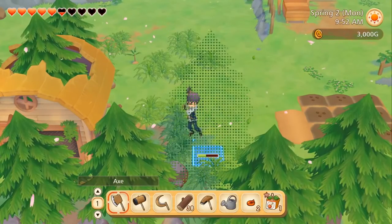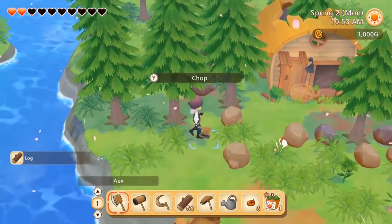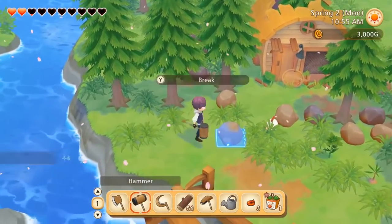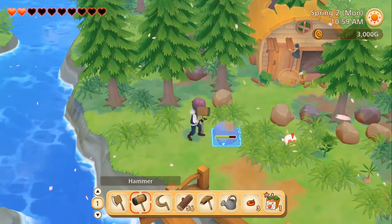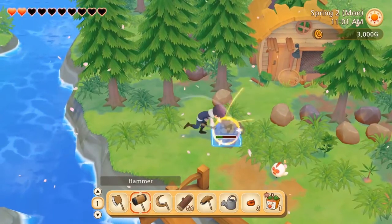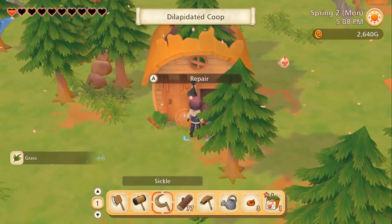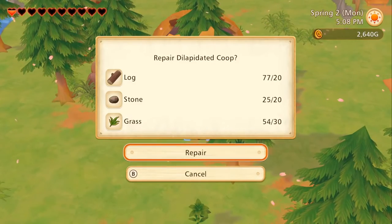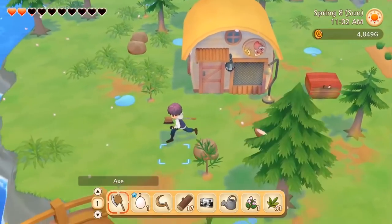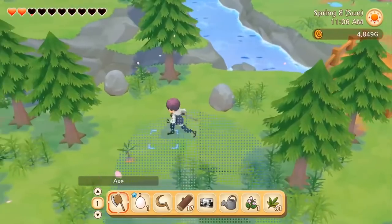The way this whole farm restoration thing works — pioneering, if you will — is there's a bunch of resources you collect from everything on your farm. You chop trees, you get wood, you break rocks, you get stone, and you can use all those materials to restore and fix broken buildings such as the chicken coop, the barn, and the horse stable that are lying destroyed on the farm. There's actually quite a lot of restoring and building you can do in this game, and it always keeps you busy, from unlocking other areas of your farm to just restoring like a little beehive to make some honey. There's a huge checklist of things to keep track of and fix up.